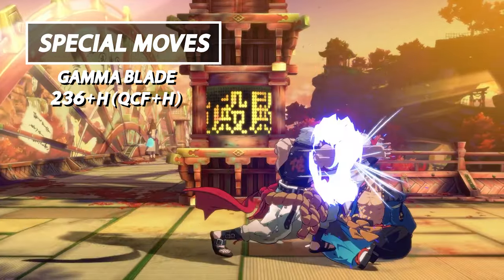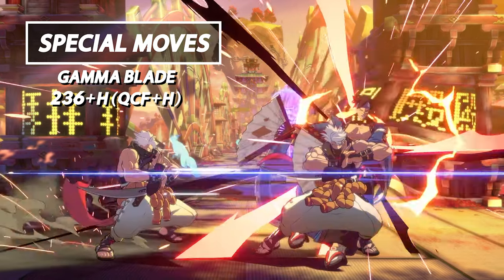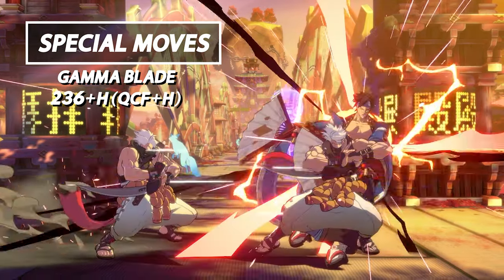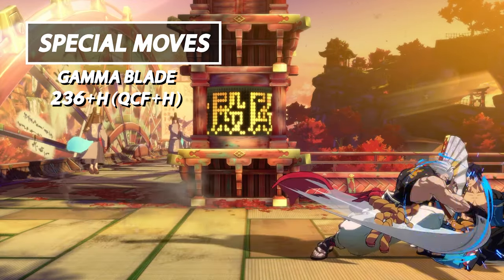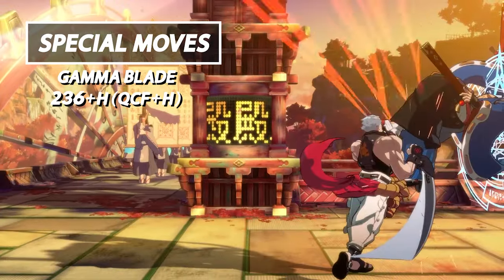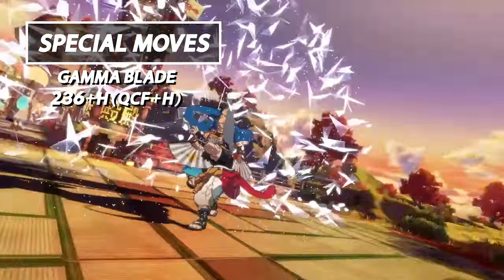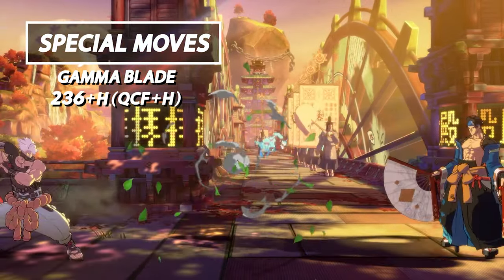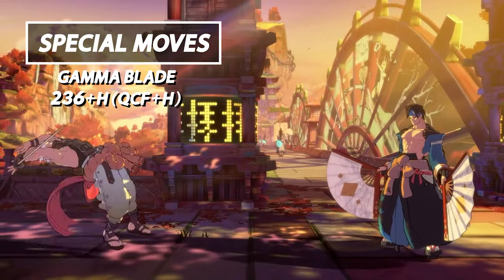Next we have Gamma Blade. Chip sends a clone that will attack the opponent. This is very good once you've conditioned your opponent, as the move is plus nine on block. On hit, Gamma Blade causes a tumble state into a soft knockdown at mid screen, allowing Chip to catch up to his opponents. In the corner the tumble state allows Chip to get a follow-up combo, allowing him to break the wall and maximize his damage.